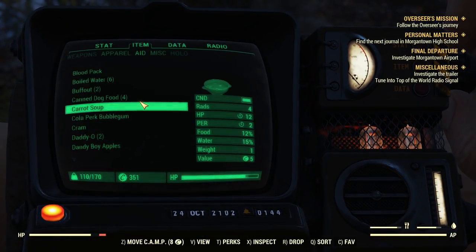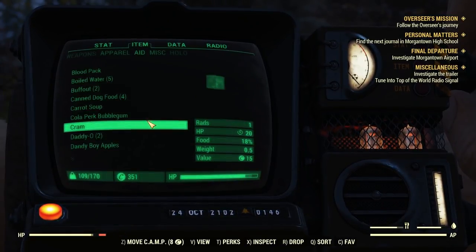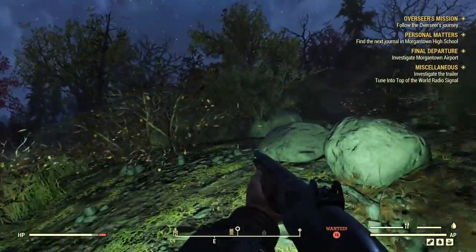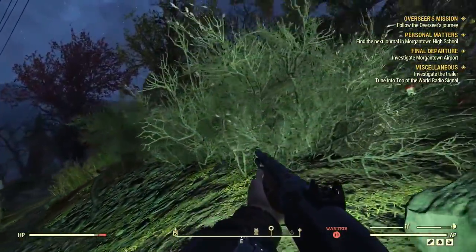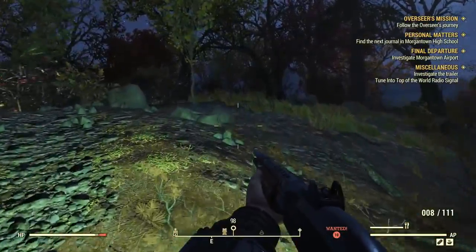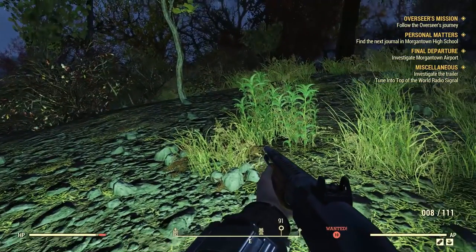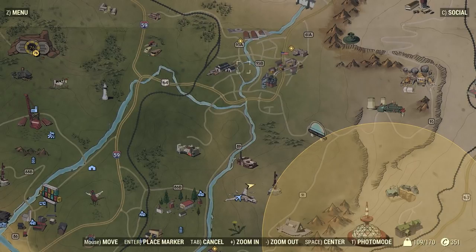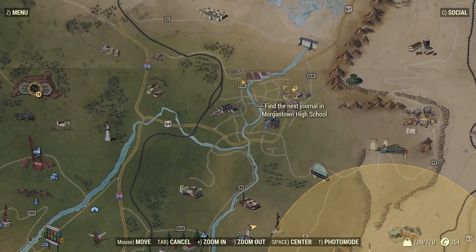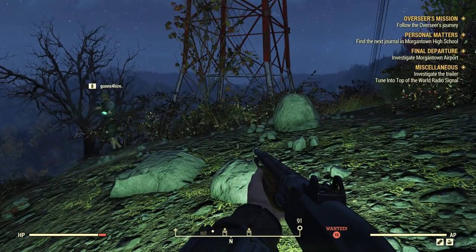Let me check my items — I'm thirsty, some boiled water; a little bit hungry, eat some cram. He was a doucher. All right, we'll stop here. Next episode we're gonna hit this tower and then go straight to Morgantown and do our Morgantown stuff. There is a lot of fun stuff to do in Morgantown, so you're not gonna want to miss the next couple of episodes.